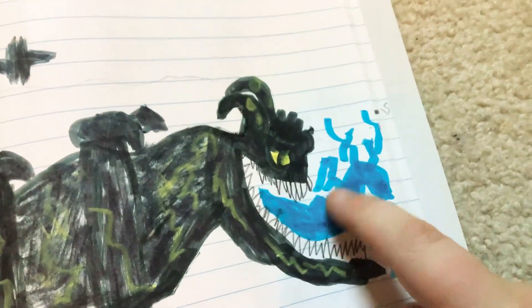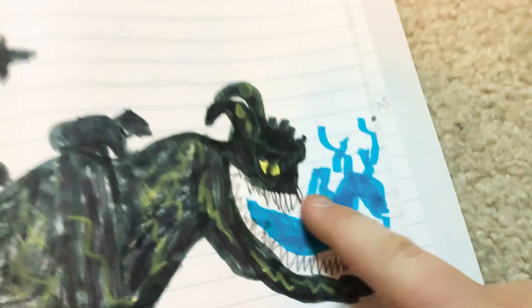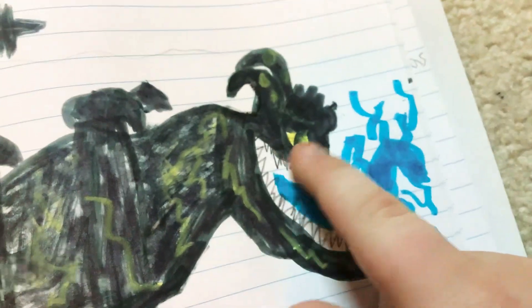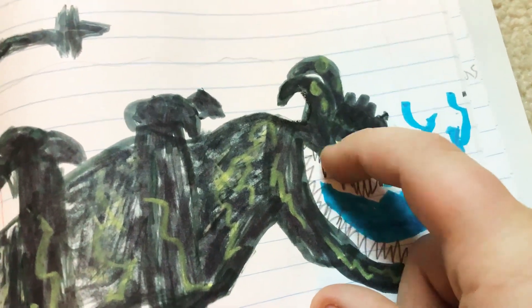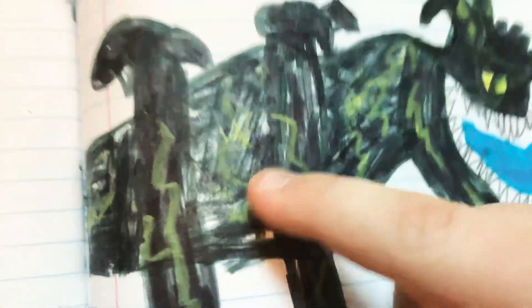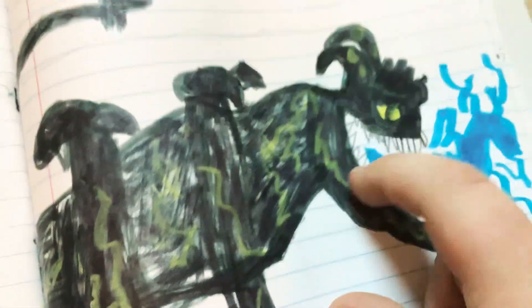You know how Otachi has that blue tongue? We made sure to add that. And we also gave him eyes and made sure he's shaded in real good. On these parts he's kind of messed up but it's okay.